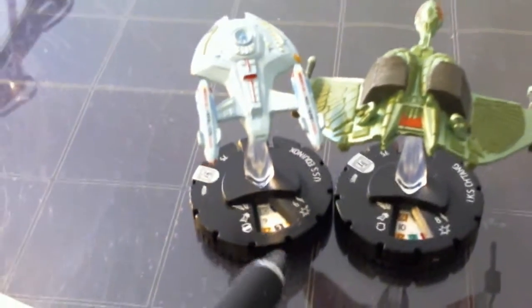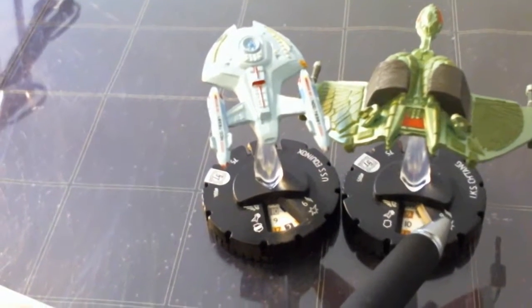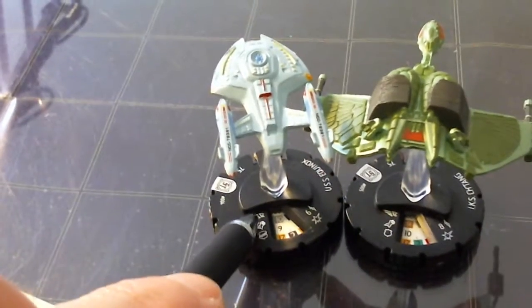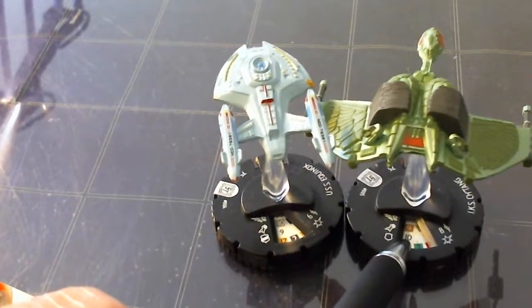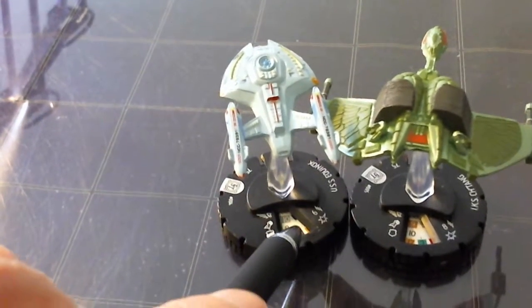Now we get started with a little analysis. It's very closely matched. The Chetan has a slight range advantage. The Equinox has a slight move advantage. The Chetan has a slight attack advantage. And the Equinox still has that Outwit power.